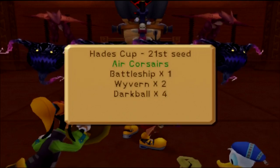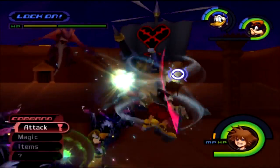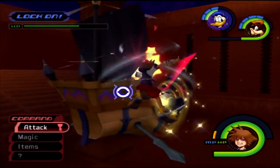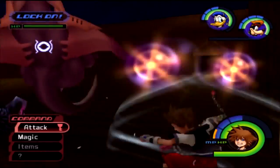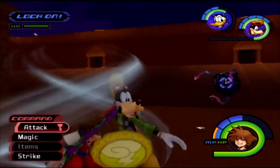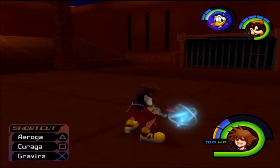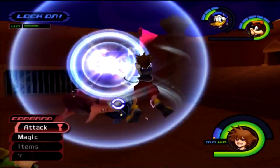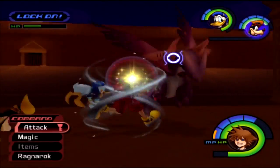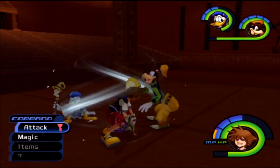Now we have a Battleship, two Wyverns, and four Dark Balls. Battleships are interesting enemies — you can break them down part by part, and for every part you destroy you get tech points. If you use Graviga on it, you can strip it of most of its attacks. The Dark Balls are the most annoying — almost as annoying as Neo Shadows in Chain of Memories. The Wyvern comes down but I got out of the way so I don't suffer much damage.